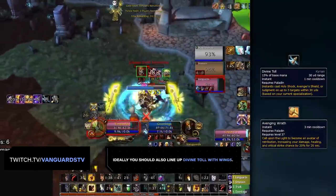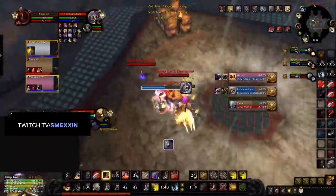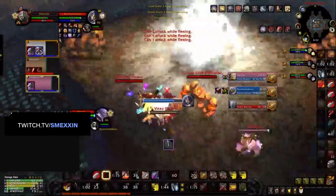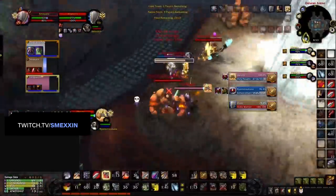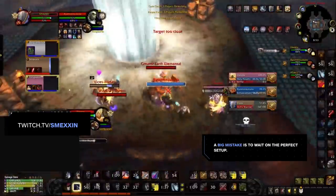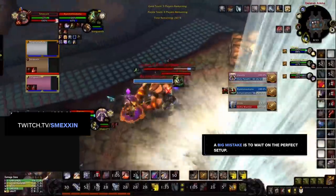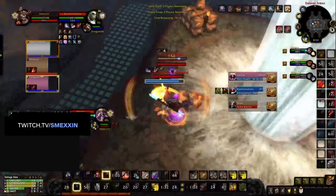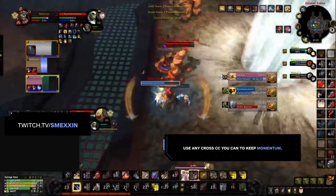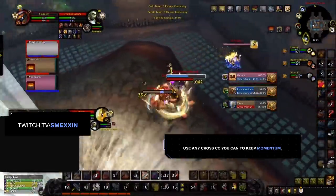These stuns should be lined up with a Divine Toll, ideally during Avenging Wrath or during a Wings proc from Reckoning. Of course, this doesn't always happen, so sometimes you will find yourself with either Hammer of Justice or Stormbolt on cooldown when you want to go in and start a go. Don't wait for the optimal win condition if it means you will lose momentum. Your goal as Red Warrior is to ride out momentum for as long as possible. Sometimes you won't be able to cross CC perfectly, but you should explore other cross CC options from your Healer with Psychic Scream or Hex, depending on which Healer you're playing with.